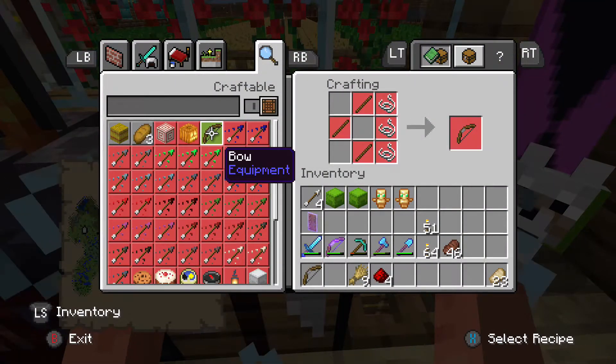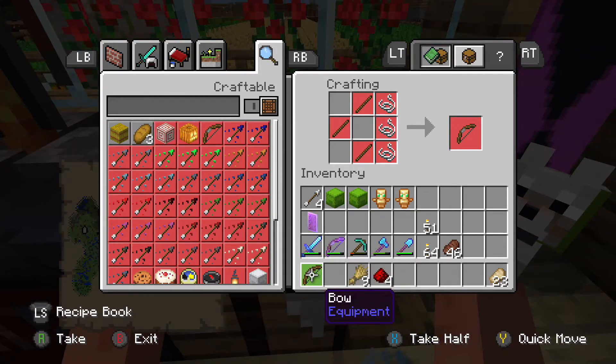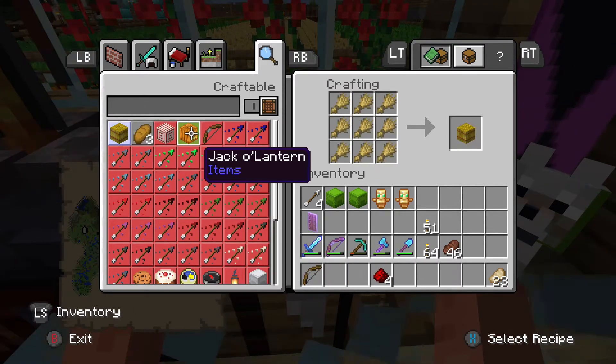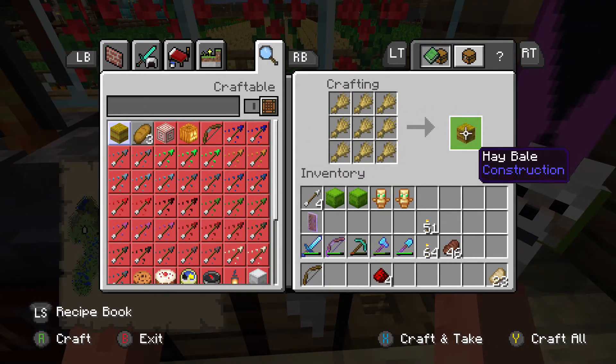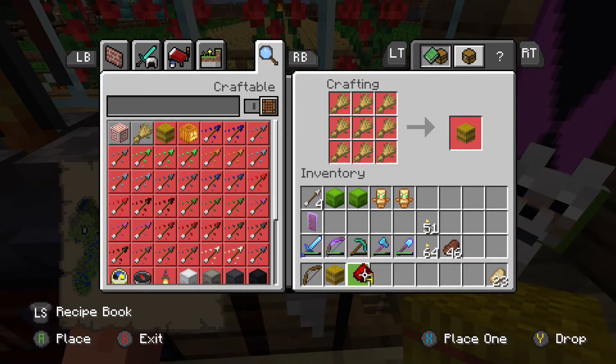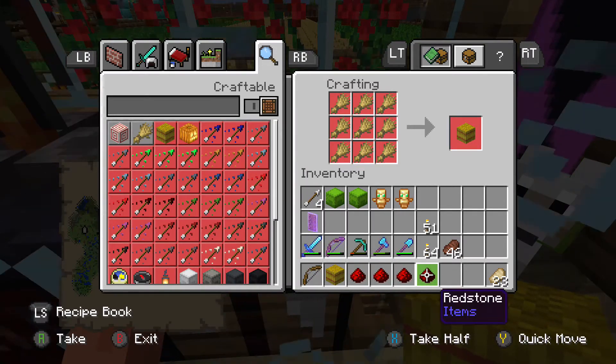Next you need nine wheat, and what you do with this nine wheat is make a hay bale — put it like that, boom, hay bale. And then you get four redstone from underground.